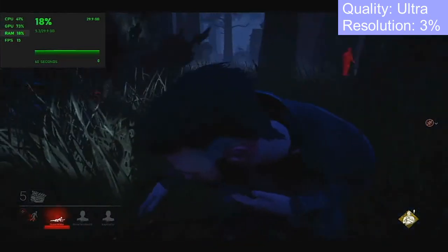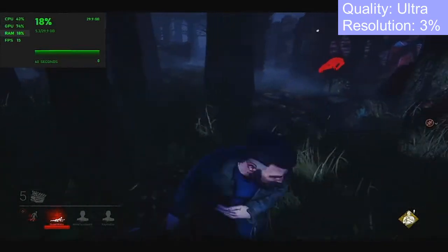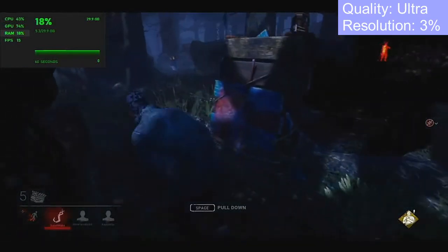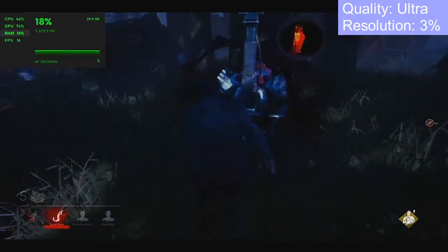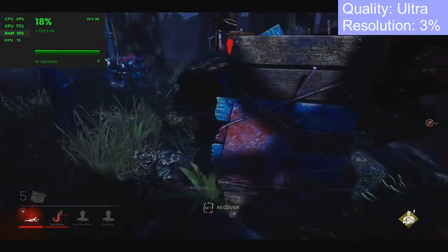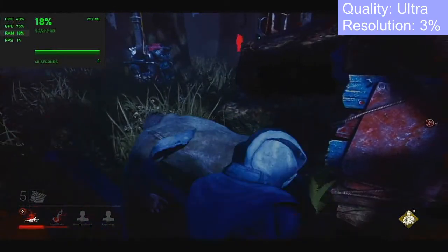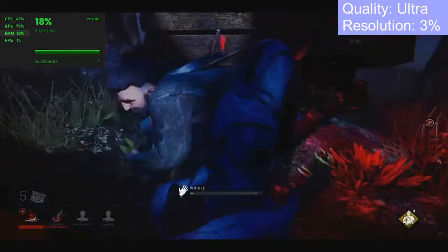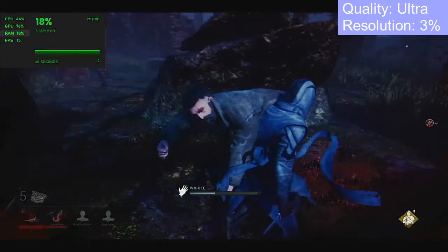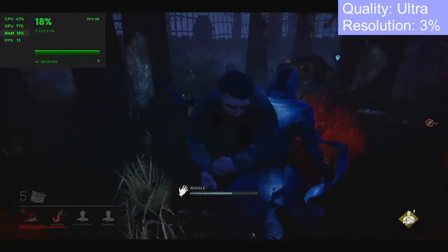The first test was on Ultra, resolution 3%. I did notice based on this test that the higher the resolution, the more you're going to be using the CPU. In my opinion, you can't really tell much of a difference resolution-wise. Running Ultra at resolution 3% turned out pretty good. The CPU did reach the 90s and 100% a couple of times, but was mostly in the 40s and 50%. GPU usage was about 1.5GB during gameplay with other players. RAM was about 5.3GB and FPS was around 15.